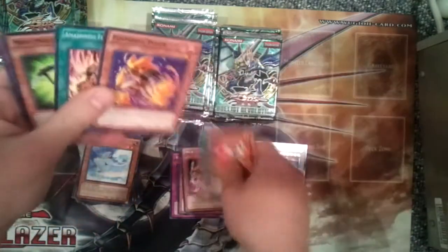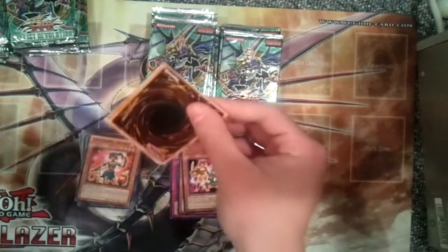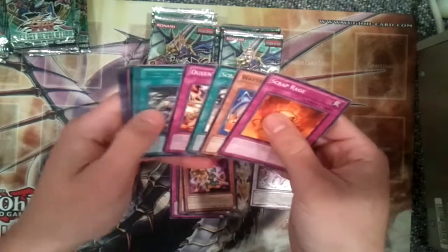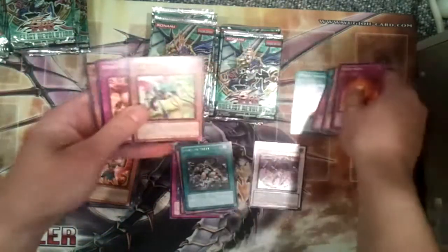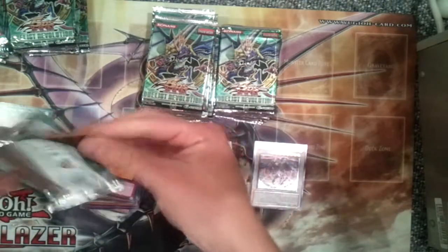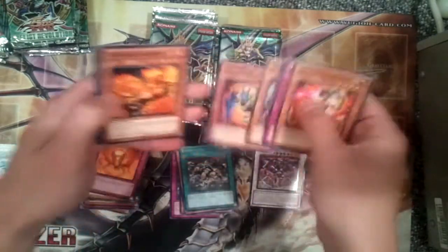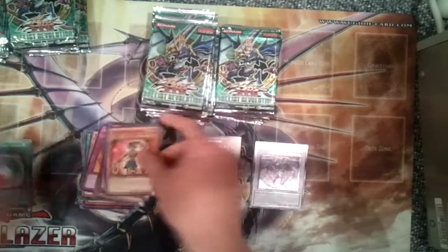Looking to pull maybe an Effect Dealer ultimate. It's all about pulling an ultimate, Part of Duality secret. Guts of Steel, Miracle Synchro Fusion is a pretty good common.